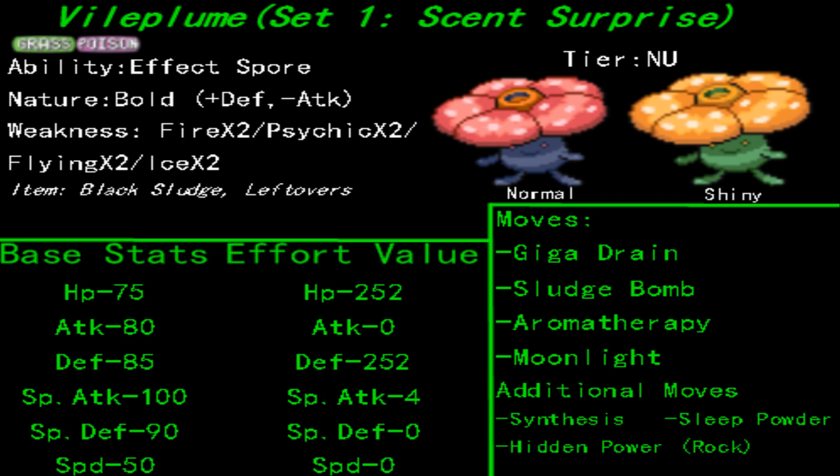Once you wall them with this physical wall, there is even the slight chance that they may get a status disruptor once they attack with physical contact.